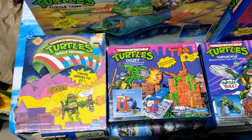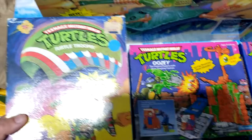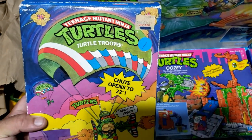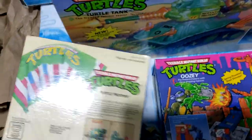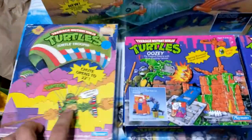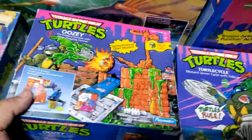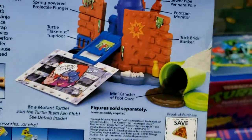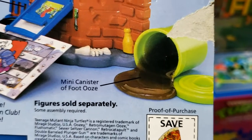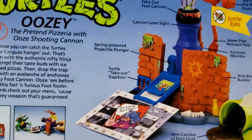Now we're going to go through these a bit quicker since there's a lot held in this storage room. Here we have the Turtle Trooper — it's like a backpack type of deal with a parachute on it. Pretty neat concept. I actually have one right here, under this bike. Next up we have the TMNT Uzi. It's like a little playset — shoots ooze, apparently. That slime looks past its date for sure.